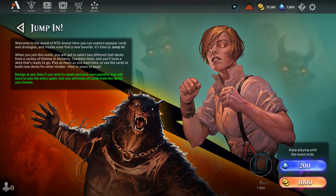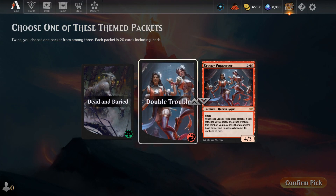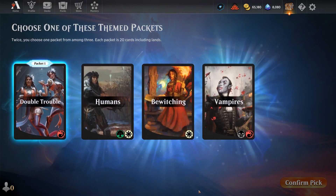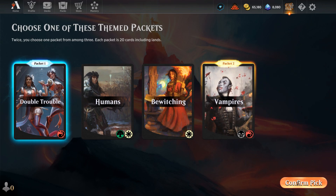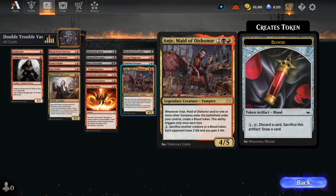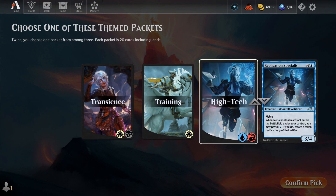In Jump In you select from themed packets to build a ready-to-play deck. There are hundreds of potential combinations and each packet has some built-in variants so you never know what to expect. It's perfect for newer players that want to experience a wide variety of gameplay while building their collection at a very affordable entry point. Even veterans will appreciate the ease of jumping into some games and seeing all the set's mechanics in action.